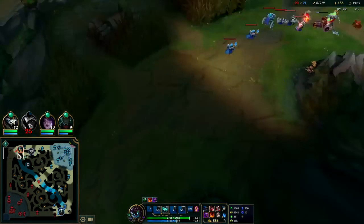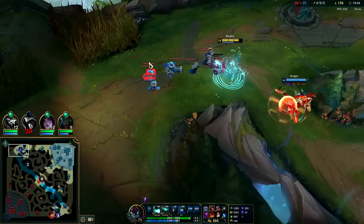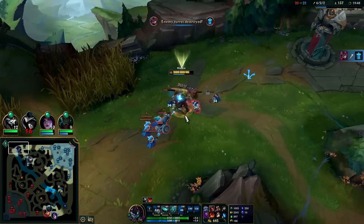Got a Nightstalker proc on Zed — I don't think he's gonna die though, yeah Milio perma-healed him. He's got Flash as well. Go ahead and just TP to this Rengar — I don't know what he's doing. I guess he wanted Olaf to see where I am — enemy team, do you want to see where I am for free? I'll walk out over here.